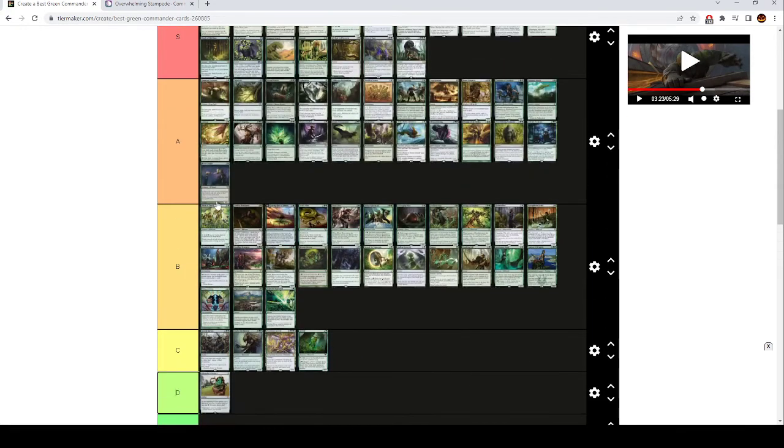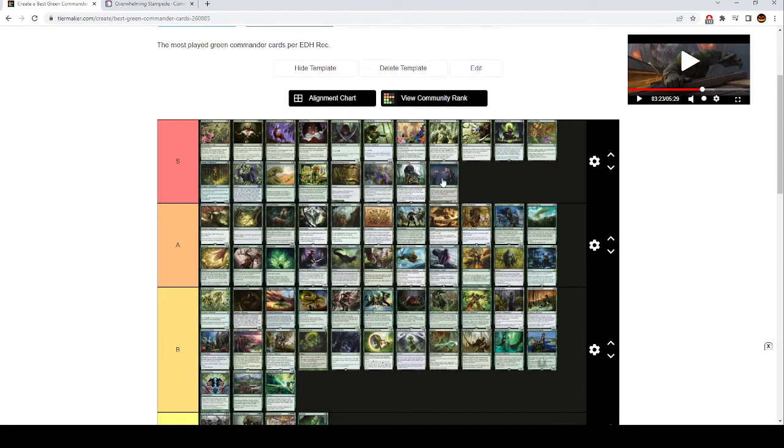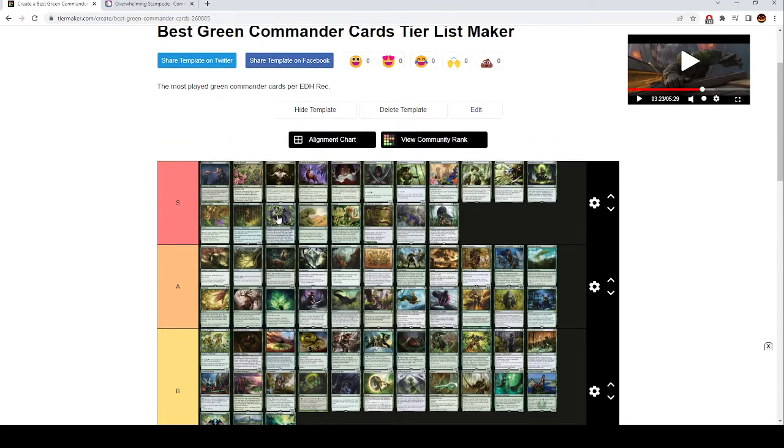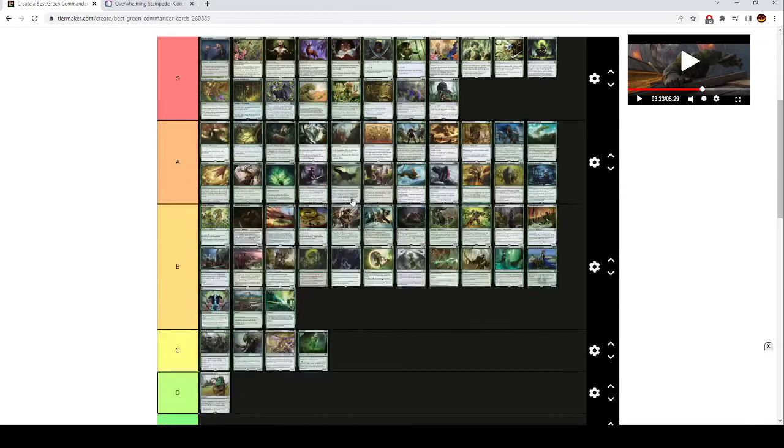Bloom Tender is S tier. This is basically a two mana card that often ramps for two, three, four, or five mana, which is just insane. This is better than a lot of the Rampant Growths and stuff up here. Unless you're in mono green, I think you should probably be playing this in a green deck.